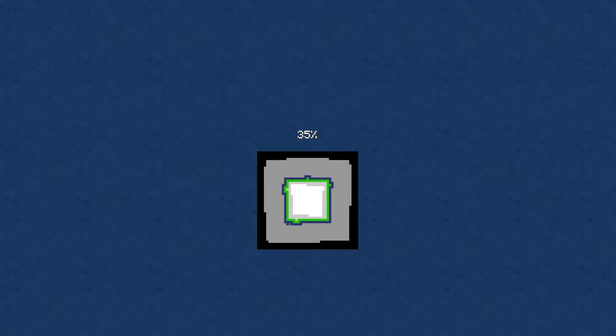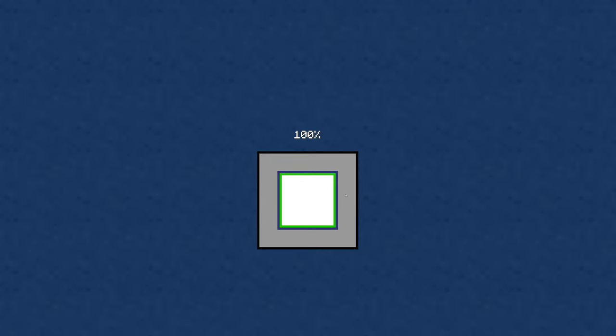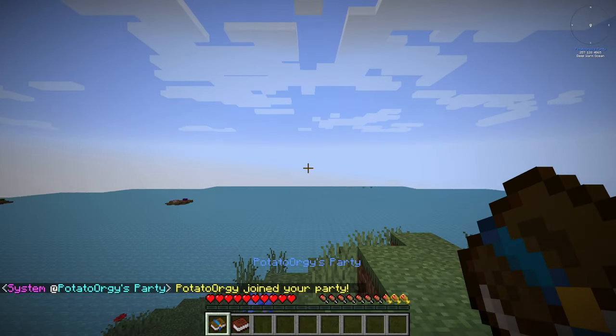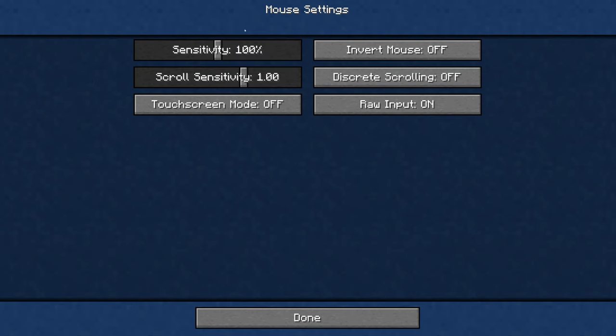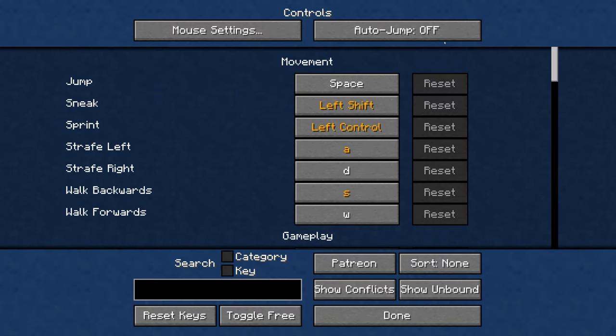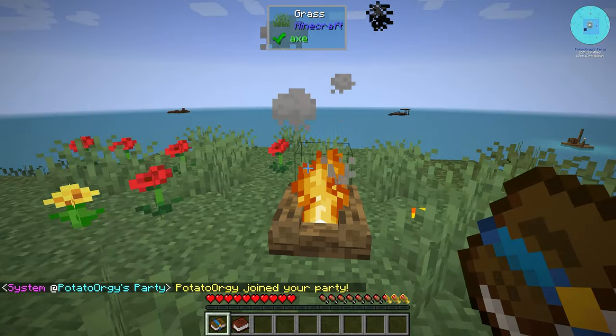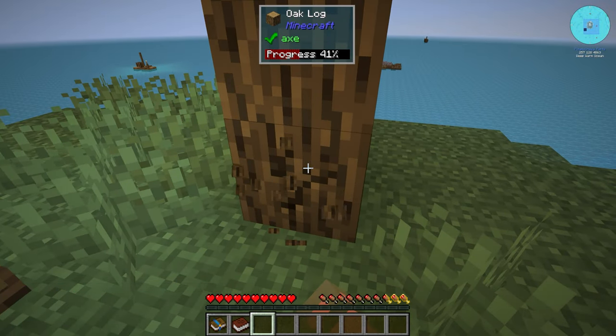It's gonna be interesting — I like playing on servers because you can close the game and the world is still running, so you can have automation stuff going overnight. But the benefit with single player is you don't have the overhead of a server. Setting controls: mouse sensitivity down to about 25, and auto jump off — these are all standard things now in Minecraft.